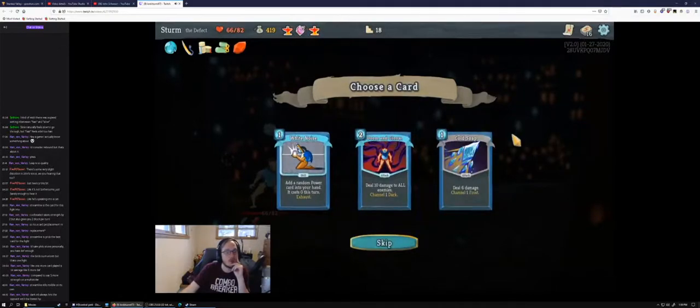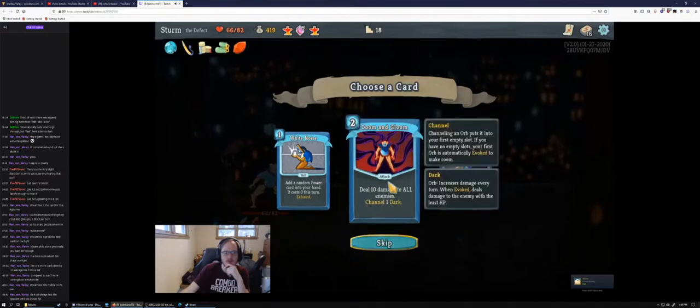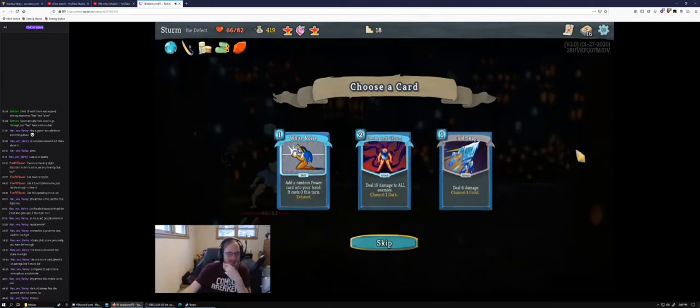Not the ritual potion though. Dark Orb always hits the opponent with the lowest HP. Really? I've played this game for 400 hours and didn't know that. It says it right there. Do you have any idea how long it's been since I read it? That's fair.